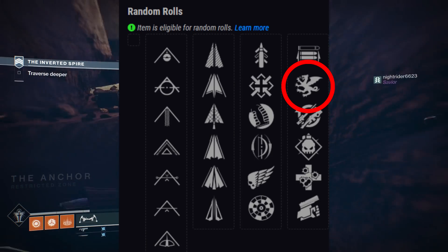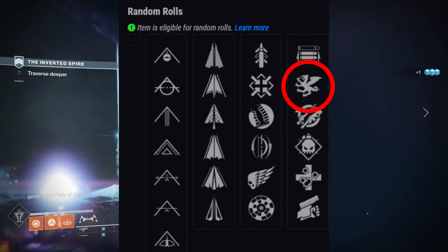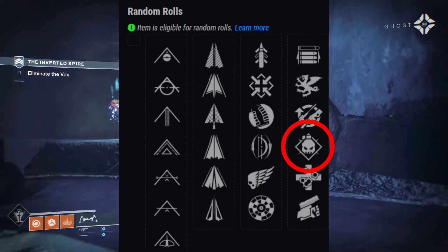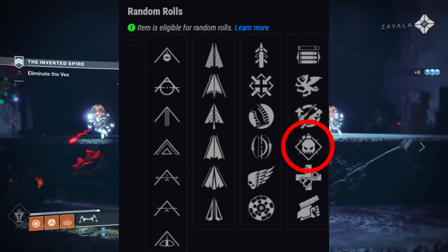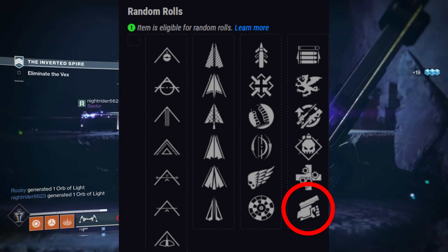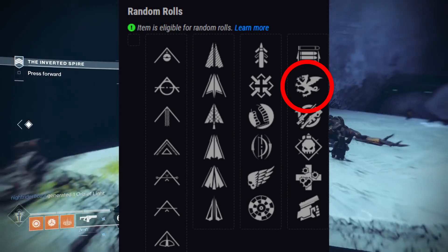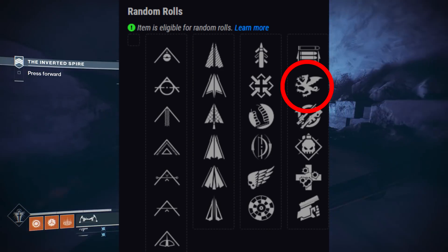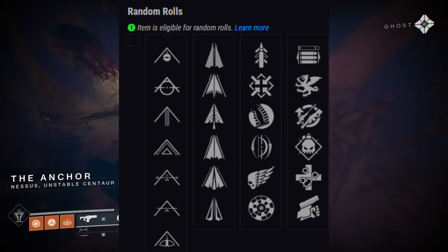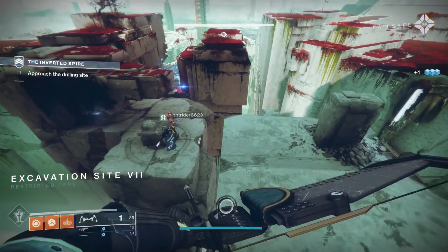Moving on to the second perk slot, Vorpal Weapon is here, which makes it do more damage against Majors, Bosses, Guardians with their super, and vehicles — a decent choice especially for PvP. Then Demolitionist, where kills grant more grenade energy, is not bad, though throwing a grenade to reload your weapon isn't as great on a bow. Unrelenting is here as well and pretty decent, and so is Swashbuckler. The PvP god roll is Quick Draw or Killing Wind combined with Vorpal — on the point of the stag it becomes a two-shot kill against supers. For a PvE god roll, you're just replacing Quick Draw with Archer's Tempo and then going for any of those other second-slot perks.